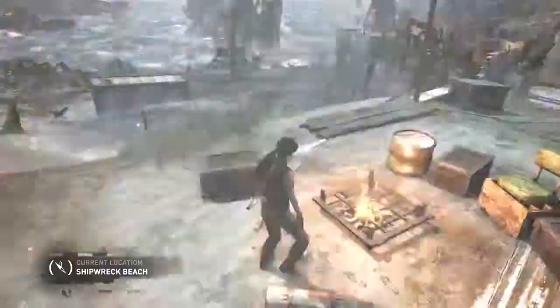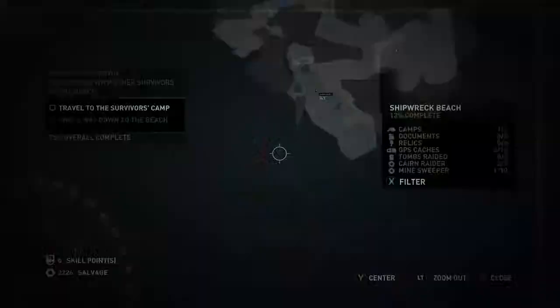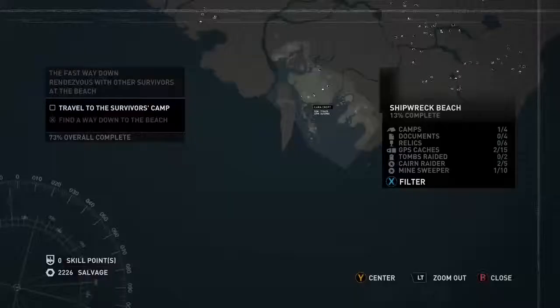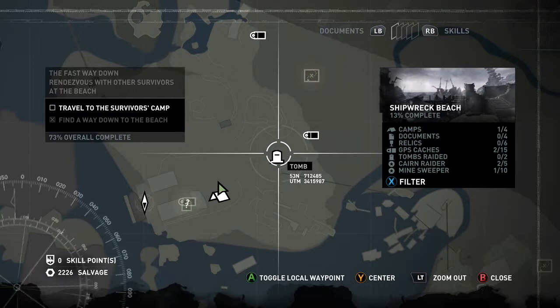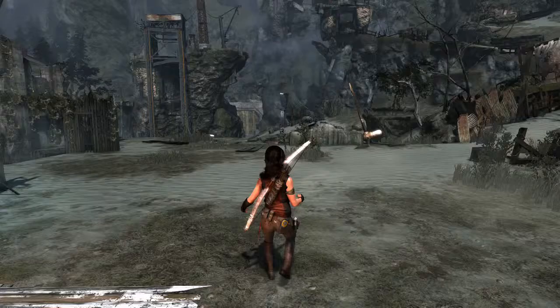Go ahead and just get that marked. Now we're going to continue on — let's see what we got here. Two of them we can't get into because we need new equipment, which leads to the treasure map. So we got two challenges on this board: Caron Raider and Minesweeper, so let's go have a look.